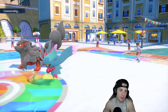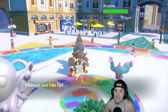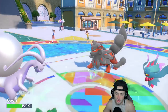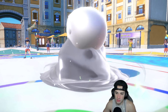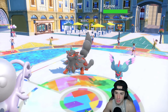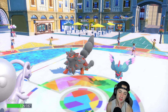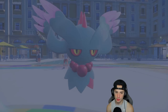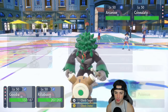I think Fluttermane either Protects or throws out Moonblast. Its Tera type is probably Fairy and it stays in — wow I could have just Heavy Slammed into it. It goes for a Moonblast and I'm really hurt that I didn't do that. Now I can Shelter and Protect next turn. I might just consider hard-swapping into Urshifu — if I Heavy Slam they're going to double down into me.